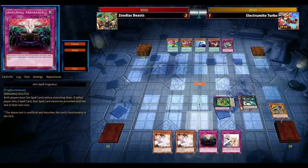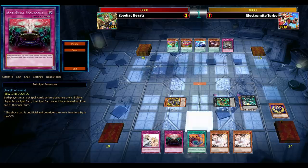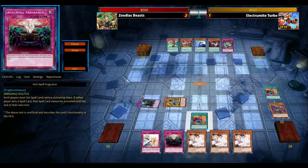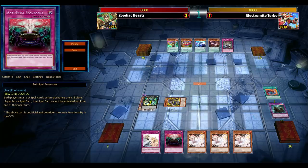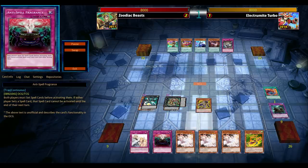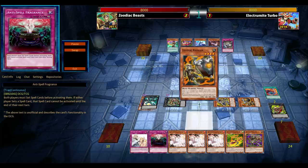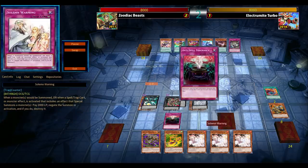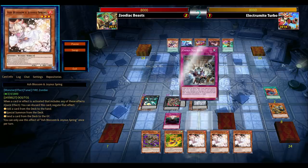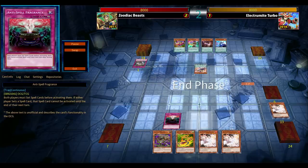I draw Anti-Spell — fantastic. No hand traps from the opponent: one Maxx C, triple Ash Blossom, Ghost Ogre maybe — that's pretty much it. No hand traps, so I'm like, okay. Zodiac again — Terror Top, drawing a couple of cards, recycling Black Sheep plus Fusion Substitute, recycling Northern. Broken, broken, broken. Already having Ash Blossom in hand is fantastic, Anti-Spell is superb, and everything else is bonus. I flip over Anti-Spell — no Cyclone — and I get Evenly Matched.